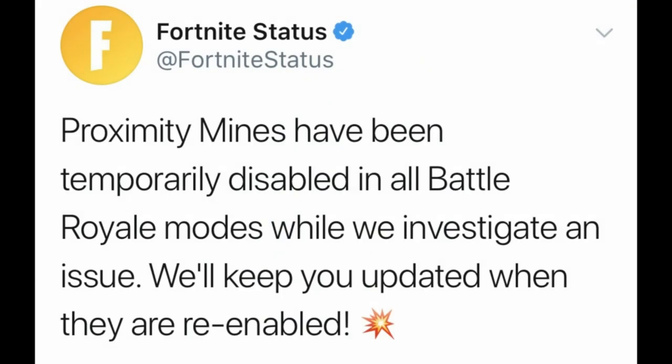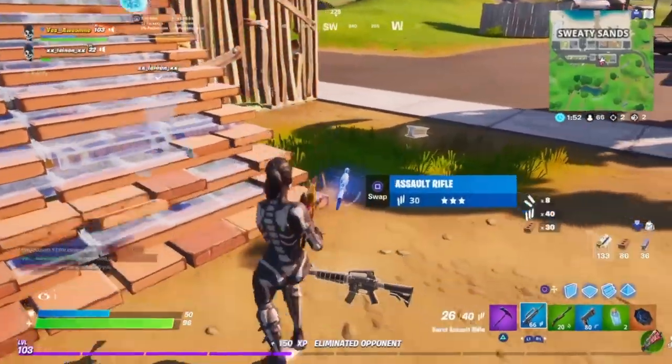But speaking of vaults and unvaults, the proximity mine just got vaulted temporarily. Fortnite Status did say there was a bug with them, but don't worry — they may be out soon. Maybe. I don't know, maybe like the grenade, they may be out for a while.